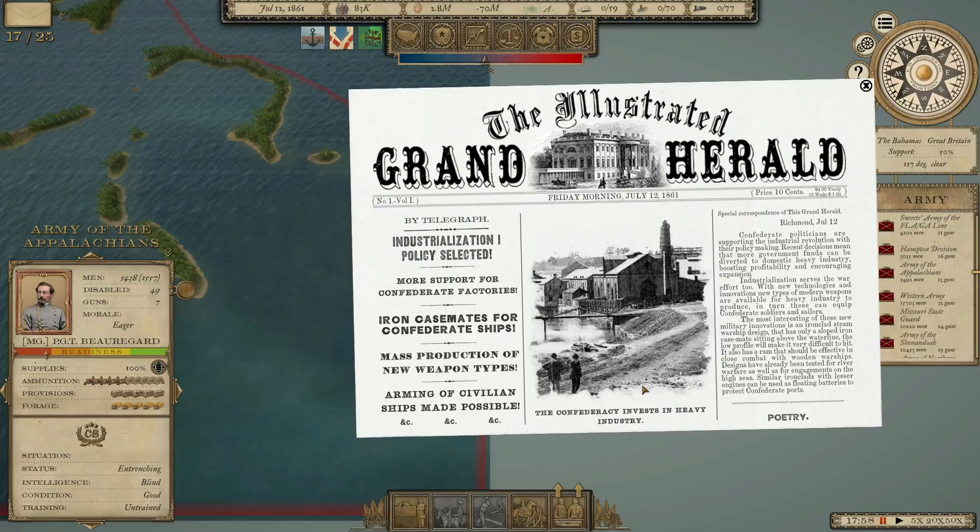Welcome back everyone to another episode of Grand Tactician: The Civil War. This is the Confederate Campaign, episode 3. We are still in the process of building an army. It is only now July of 1861 — we're in our third episode and we haven't even reached the point at which historically the first major battle of the war took place.